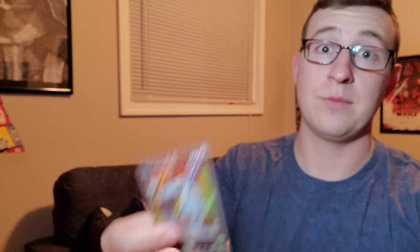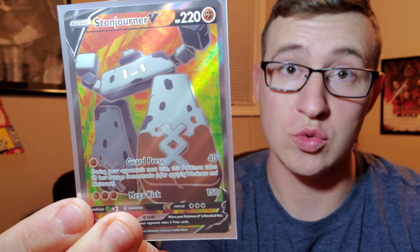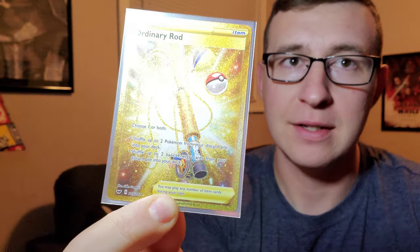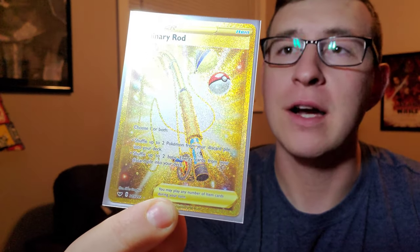We'll stick this guy in a sleeve - there we go, our last pull. Now let's look at all of our pulls. We got our full art which is the Stonjourner V. We got our Torquil V right there. And then our Ordinary Rod full art trainer - look at the detail on that card. That's what I'm talking about. Thank you for joining me today, keep an eye out for the next video coming Sundays and Wednesdays. Take care, have a good one!